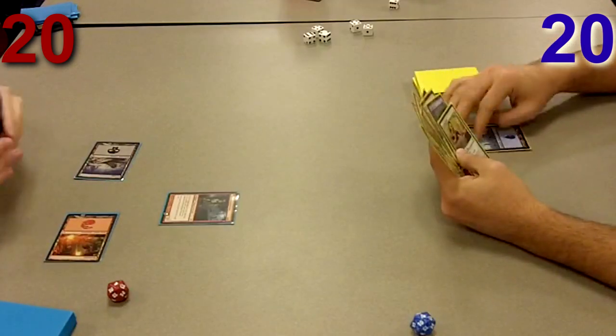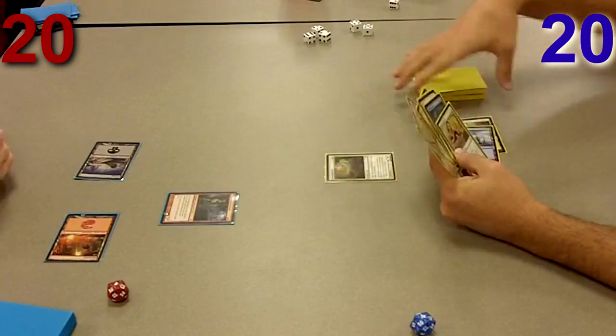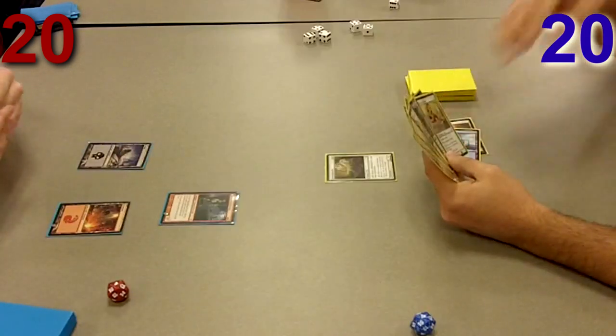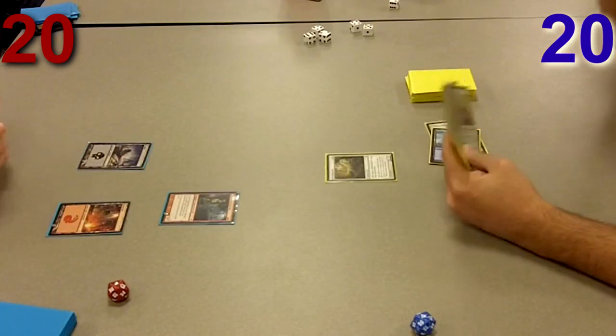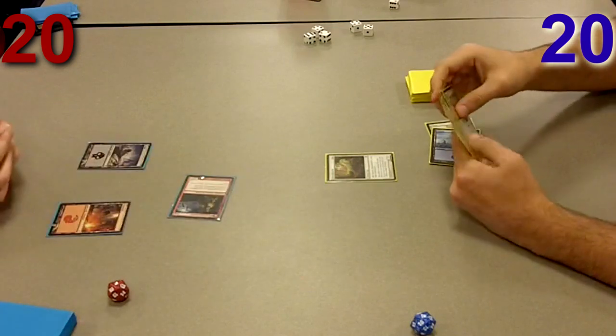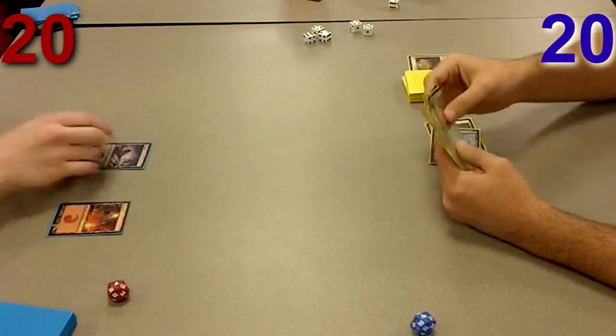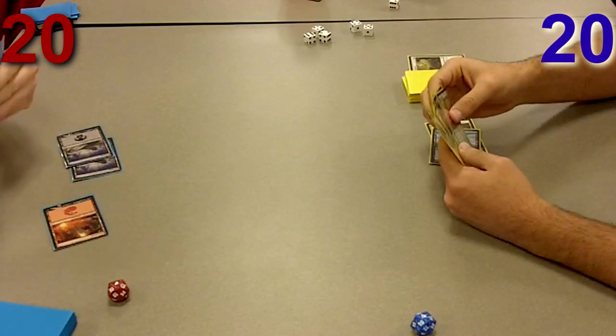He leads off with a Hinterland Hermit. It's a 2/1 and on the flip side it'll be a 3/2 that has to be blocked. So it's really cool that I get the Silver Chase Fox there, otherwise he would have flipped to the other side and been swinging for 3. I decided to block here, figuring that it would be advantageous for me.